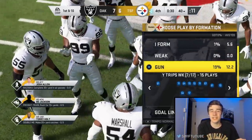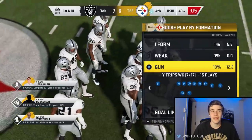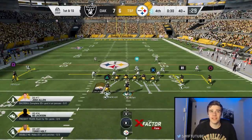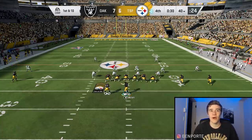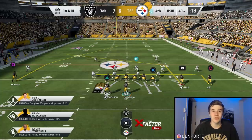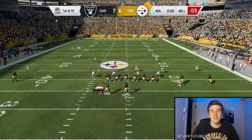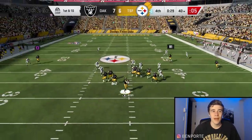I'm going to show you a way to cook up a one-play touchdown out of any playbook. The first thing is to find a formation that has three receivers on one side and one receiver on the other side. Gun Wide Trips or Gun Wide Off Trips work perfectly — you've got one receiver on the left and three on the right. You'll be using hot route master to create the one-play touchdown.